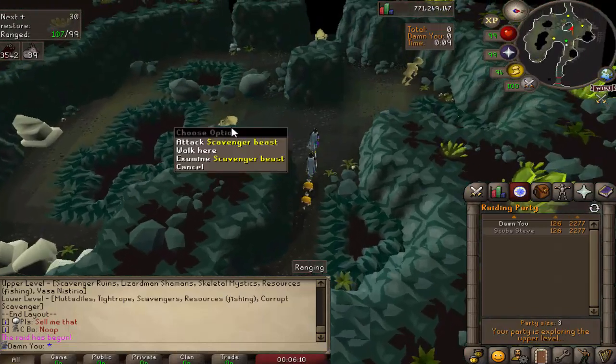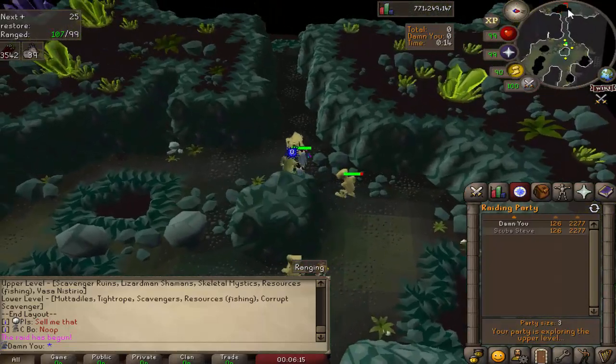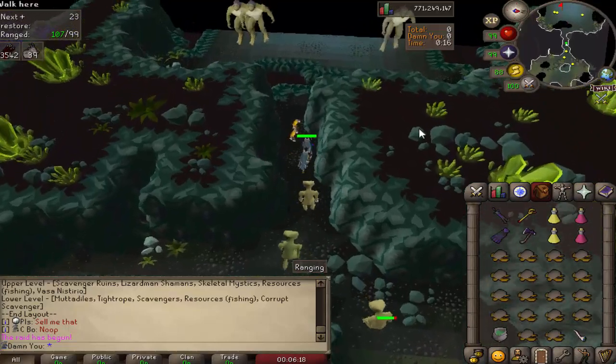Every room is going to be different. In rooms like this you have scavenger beasts — you can just ignore these. You can farm them for points but it is not worth it. I would not recommend wasting any time with that, just skip right past them.